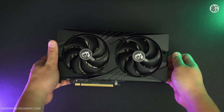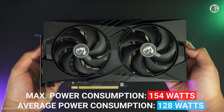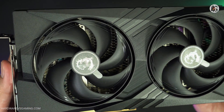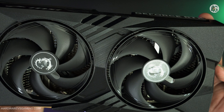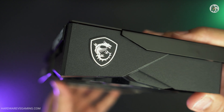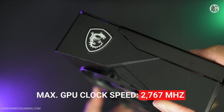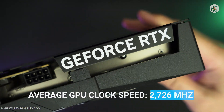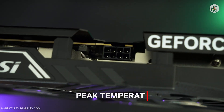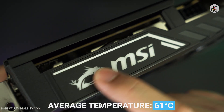Let's go back to MSI's RTX 5060 Gaming OC card. In terms of power consumption, the card averaged 128 watts, peaking at 154 watts during testing. While it uses slightly more power than the RTX 4060, it's still more efficient than the RTX 3060, which averages around 158 watts. Also, although it comes with a factory overclock of 2,625MHz, it boosted up to 2,767MHz in testing, with an average clock speed of 2,726MHz, without any manual overclocking. As for temperatures, the RTX 5060 peaked at 67°C, averaged 61°C, and dropped to around 52°C when idle.